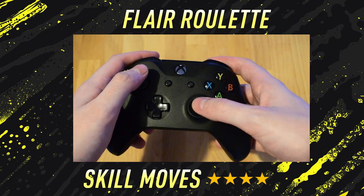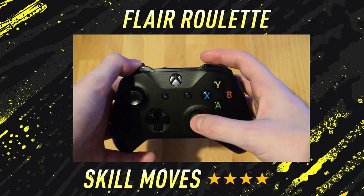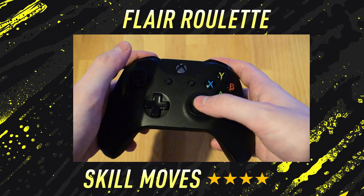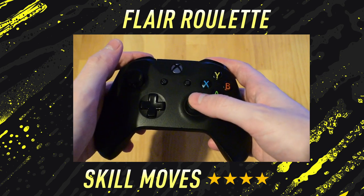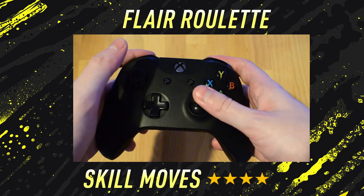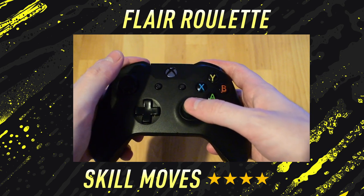To perform the flare roulette on FIFA 20, it's very simple. All you need to do is hold down the LB — that is L1 on PlayStation. Once you are holding that down, with the right stick you want to perform a roulette: move the right stick down and along, down and along — a half circle of motion on the right side.